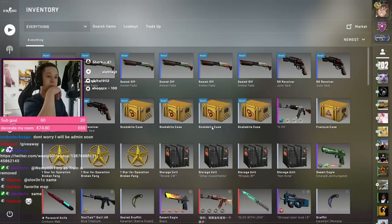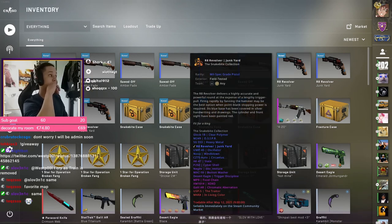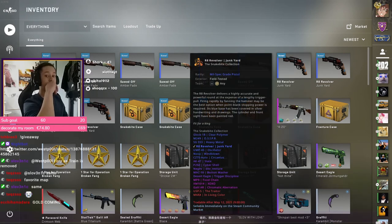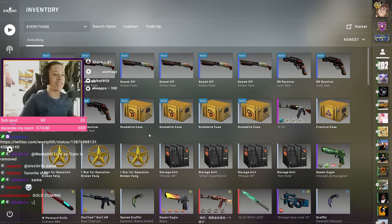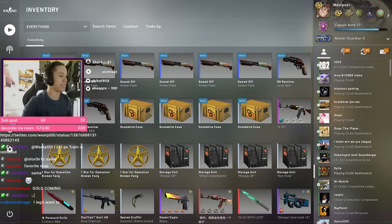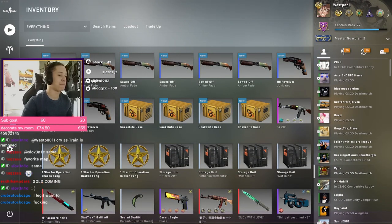We'll be doing some trade-ups, some opening, some cases. They're very expensive right now, still like eight euros I think. Gold incoming — there's always the dream, but yeah they're very expensive. That's why I only have four right now. I was thinking about buying 15 but I should probably use common sense.